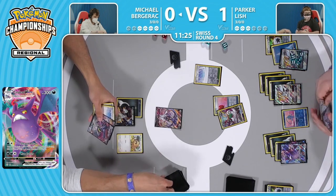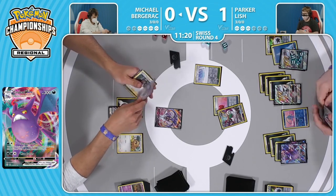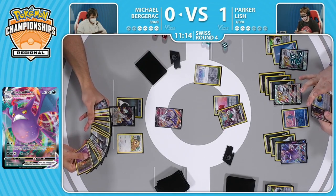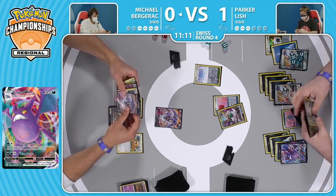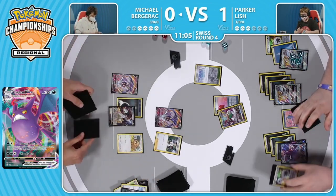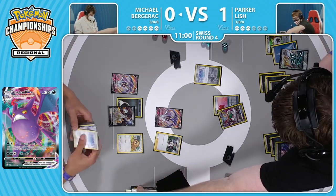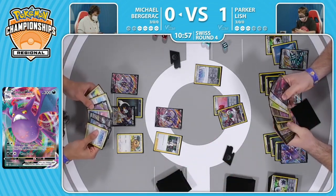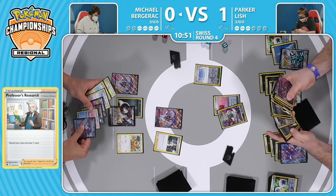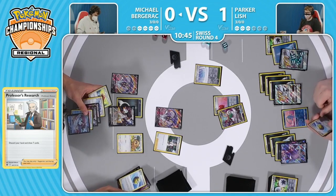Look at this - you have that Professor's Research to be able to draw some cards, but you're discarding a lot of those Pokemon. You kind of have to, because if you don't do it this turn you're not really attacking. There's the bench - Professor's Research goes in for seven cards. Looking for hopefully Bibarel, Industrious Incisors. Oh no - this Path is in play, Lumineon's not going to do anything. Oh no, you've got Palpad - doesn't do anything. Another Path. Quick Ball doesn't even really do anything. I guess you can Quick Ball for the Punkaboo.